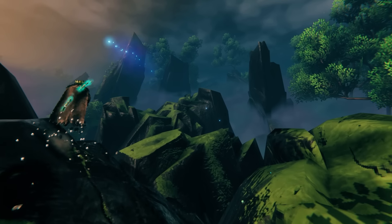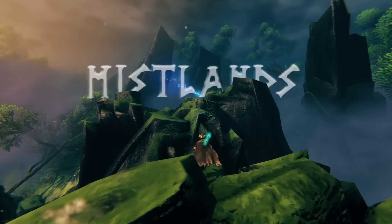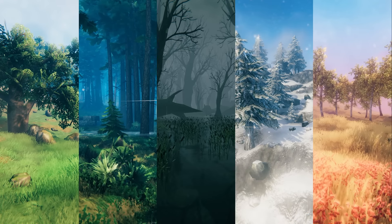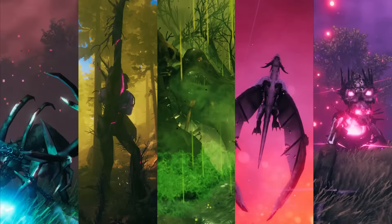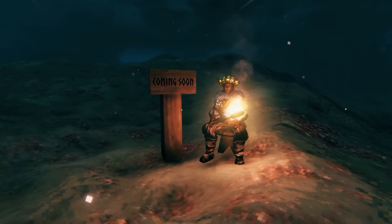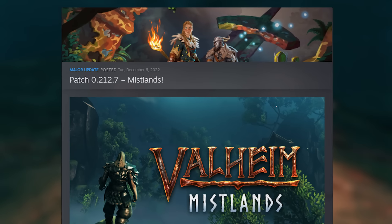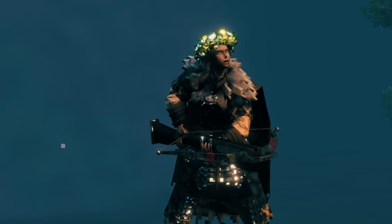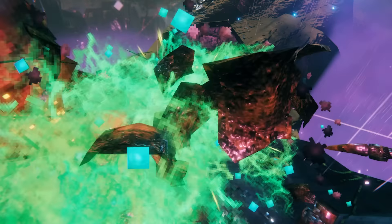I finally got around to exploring the newest biome in Valheim, the Mistlands. Before the update, there were five fleshed-out biomes in Valheim, each with its own boss to defeat. But after months of anticipation, Iron Gate released the sixth biome to the game, complete with a new boss, as well as tons of new weapons, craftables, enemies, and more.